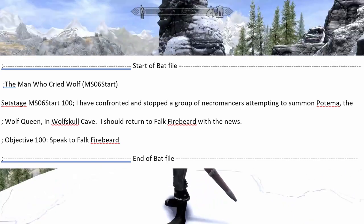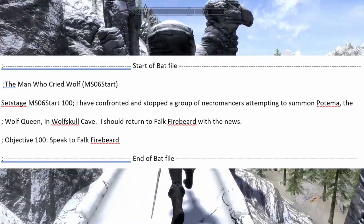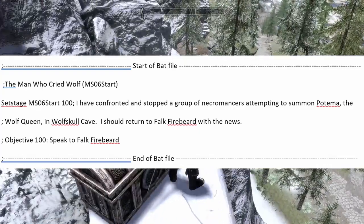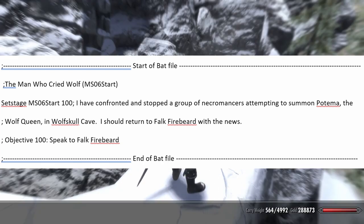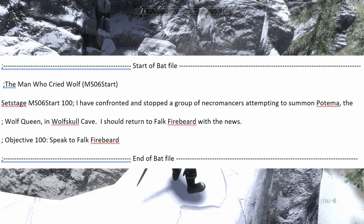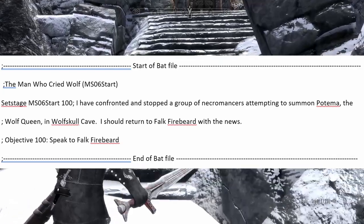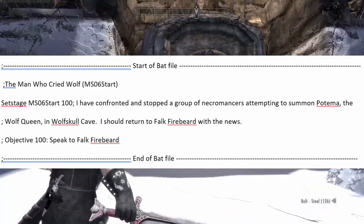I have confronted and stopped a group of necromancers attempting to summon Potema, the Wolf Queen, in Wolfskull Cave. I should return to Falk Firebeard with the news. Objective 100: Speak to Falk Firebeard. End of bat file. Notes: Set stage MS06Start 250 would normally be included in the bat file, but I rather return to Falk Firebeard in person to complete the quest. This is optional.